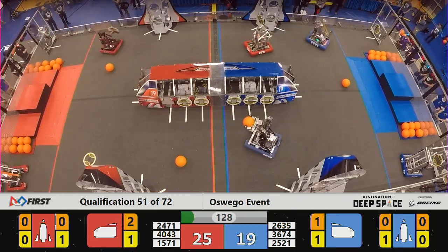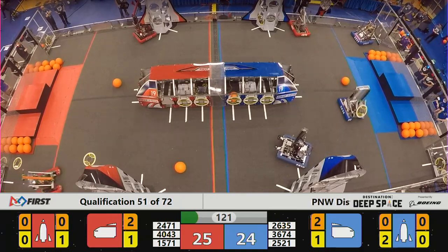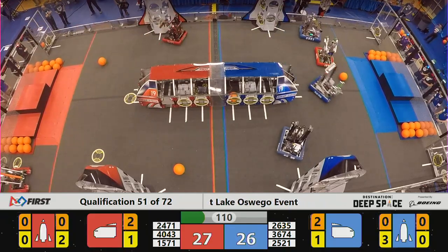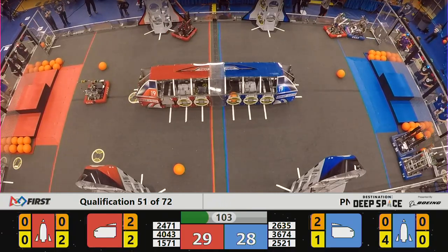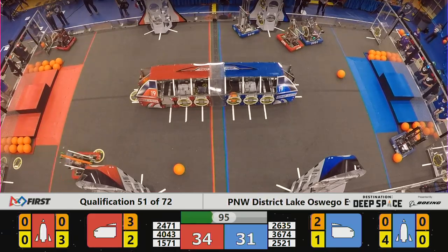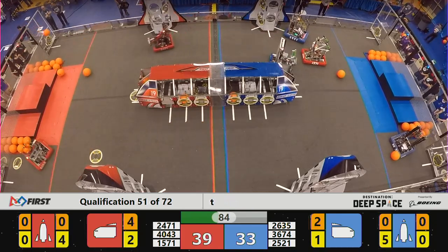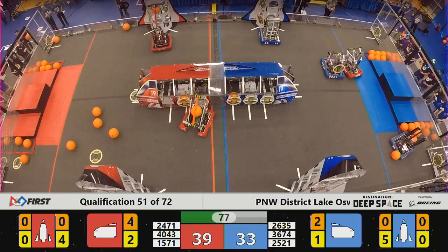Well done, 3674, getting that hatch panel on the front of their cargo ship. Blue team will be placing plenty of cargo in their cargo ship, as well as red team. Hatch panels are already in place. 2471 grabs another hatch panel. Team Mean Machine trying to place it to the top of their rockets, and does. We'll see if it holds the cargo when that time is ready. They come back for another one, and place it on. Meanwhile, on the blue side, they also are placing hatch panels on their far side rocket and loading it with cargo.